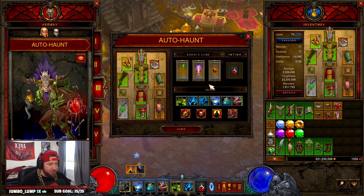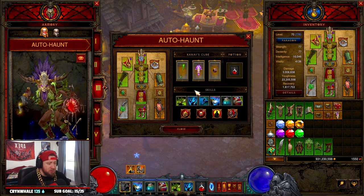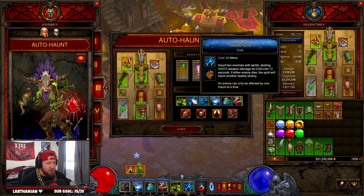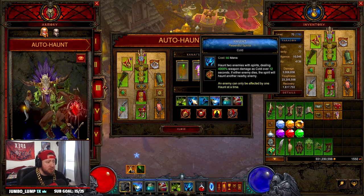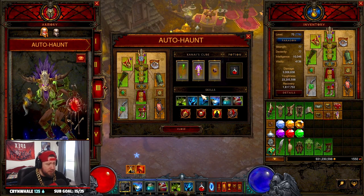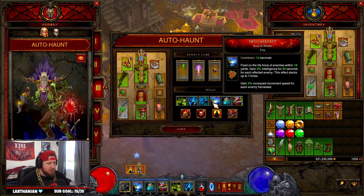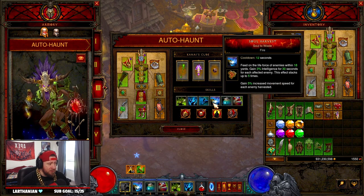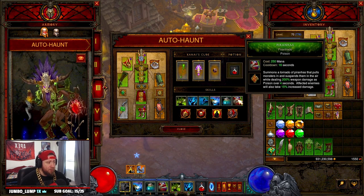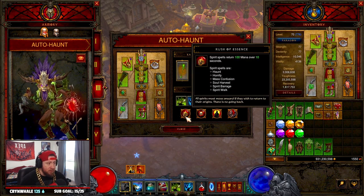For skills: Locust Swarm with Pestilence rune so it jumps to two additional enemies and is auto-cast by Wormwood; Haunt with Resentful Spirits so it haunts two enemies with spirits — combined with Haunting Girdle that's three spirits total; Spirit Walk with Severance for movement; Soul Harvest for increased movement speed and intelligence; Horrify for increased armor; and Piranhas to pull everything into a group.